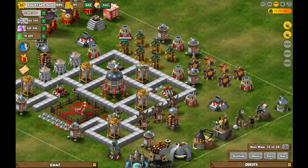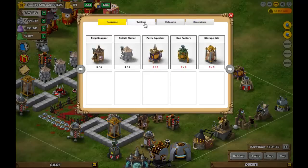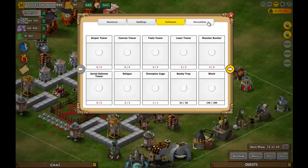So then I got back on today, and I also saw a message saying monsters have taken the totem pole, go check storage. And I was sitting here trying to figure out what the hell storage is because I couldn't figure it out. But eventually I figured it out. So as you can see here, you have your resources, buildings, defenses, and decorations.